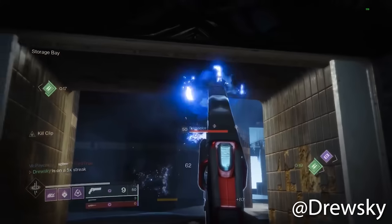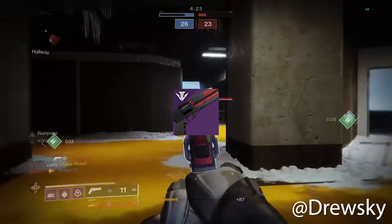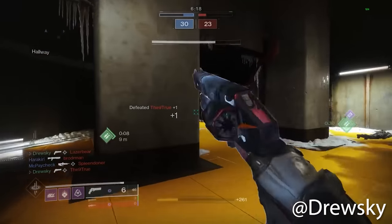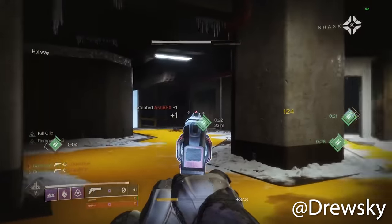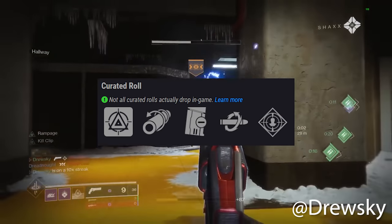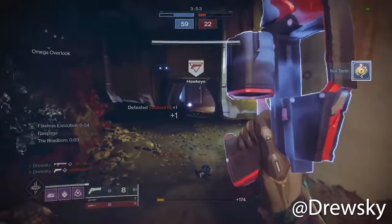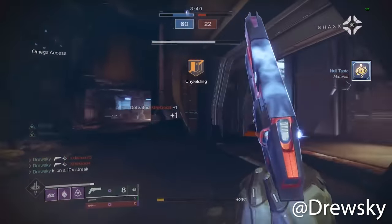First on the list, no better weapon to start this off with than Kindled Orchid — a very nice 140 rounds-per-minute hand cannon that has just recently been sunset. The most standout thing about this hand cannon was the combination on the curated roll: Kill Clip and Rampage together. Bungie decided to get crazy, allowing us to have two of the best damage-dealing perks roll together. This list gets even better.